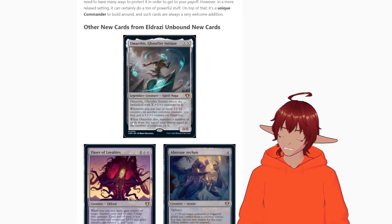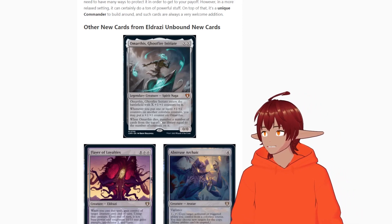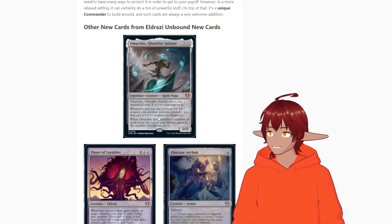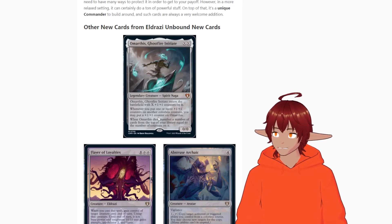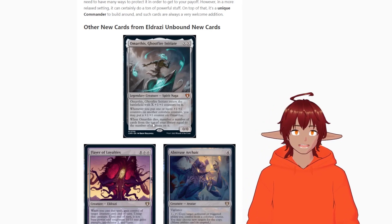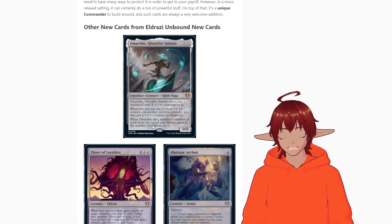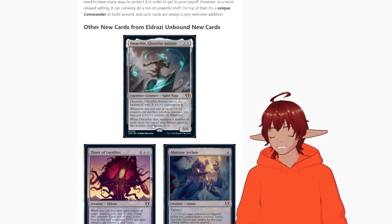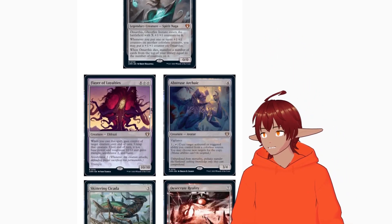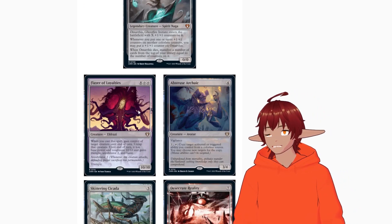Omarthas only works with colorless creatures, which is why it's good in this deck. If you're running manifest in any deck — where cards enter face-down as 2/2s, which are colorless — this card is amazing in any +1/+1 counter deck. It also says when Omarthas dies, manifest a number of cards off the top equal to the number of counters on it, so you could easily manifest ten cards — ten 2/2 bodies sitting on the field, like ten extra cards in hand.